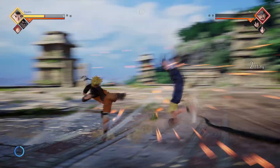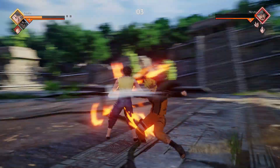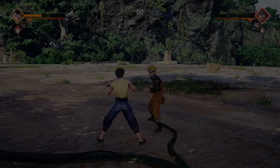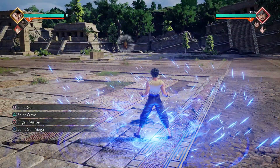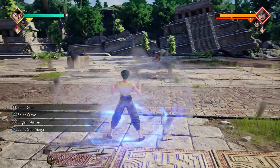What we're gonna do is let Naruto beat us up a little bit until the time runs out so the awakening bar will be a little bit higher. Alright, next up we got the R2 square - the Spirit Gun. You can dodge with it.